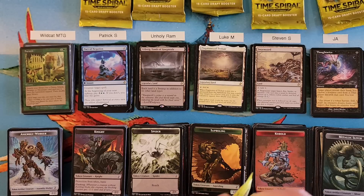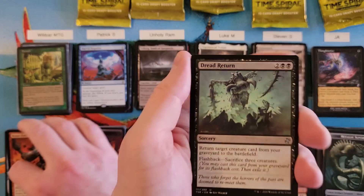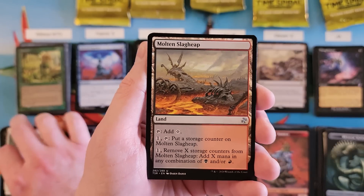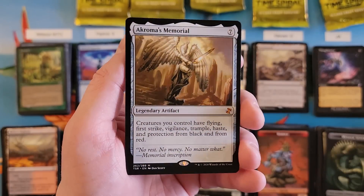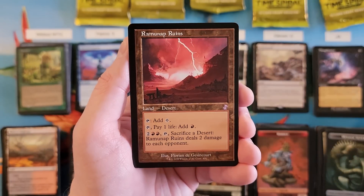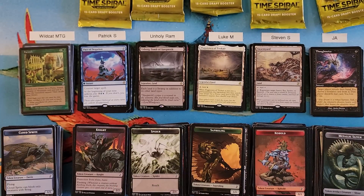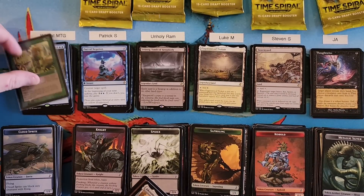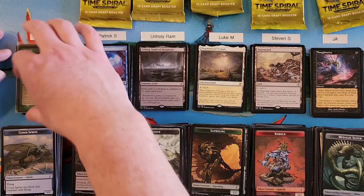Wildcat, you are the next closest to the current high — let's see how your last pack does. We've got Dread Return, Rift Marked Knight, Molten Slag Heap. Mythic — oh — Akroma's Memorial! Very nice rare mythic hit — that's a seven too. Sheesh. And Ramunap Ruins. That is a seven in your last pack, Wildcat. That puts you at a 42. It's going to be an interesting last round here. Congratulations on a couple of those pulls.